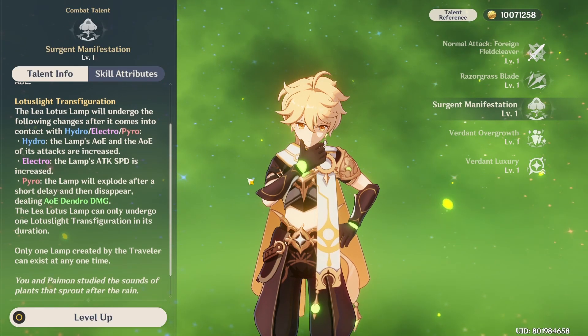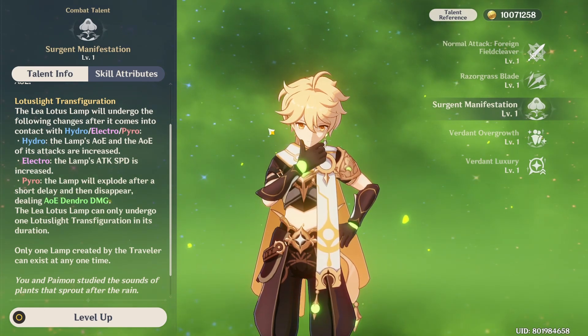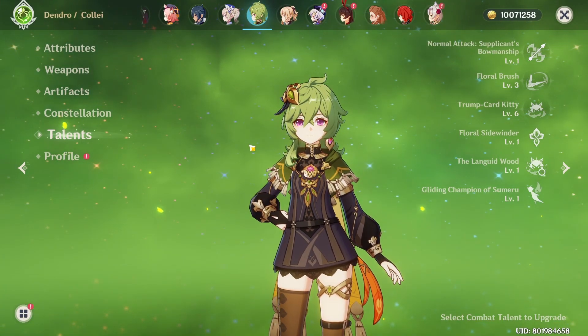As compared to the Electro configuration, you can roughly get 12 hits for the full 12-second duration, and it's only going to be more with the Constellation 2 effect. So when we look into Collei's abilities, it's pretty interesting.